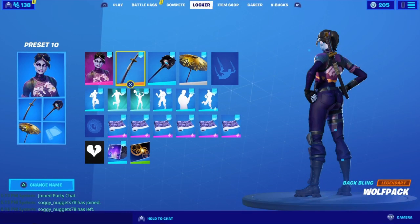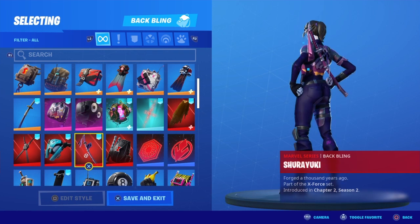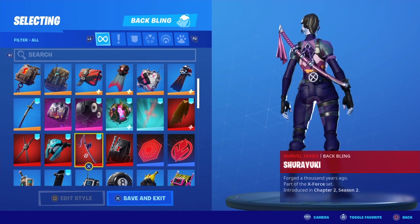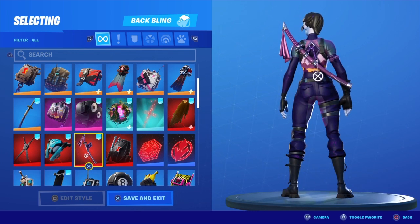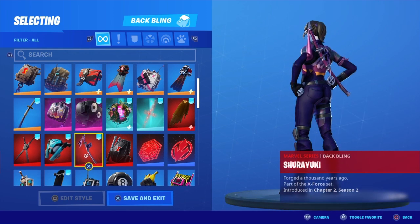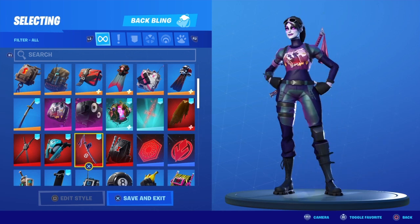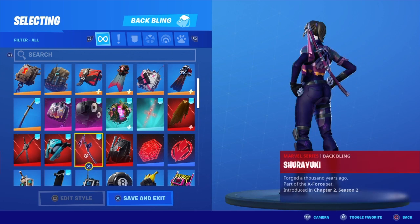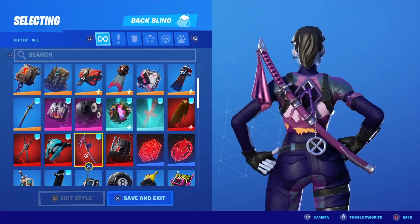Next you got the Shuriken — I'm not sure how to say it, "Shuriyuki" or something, someone correct me if I'm wrong. You got this from the X-Force bundle when you bought the Domino skin and the Cyclok skin. This goes really good with it because of the color, and also it's a katana so it goes really good with it — the way it just fits onto there looks really good.